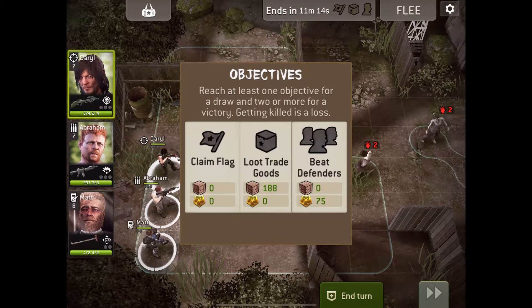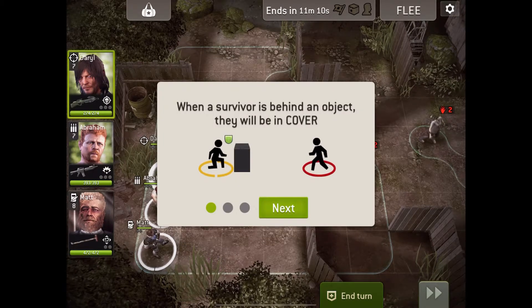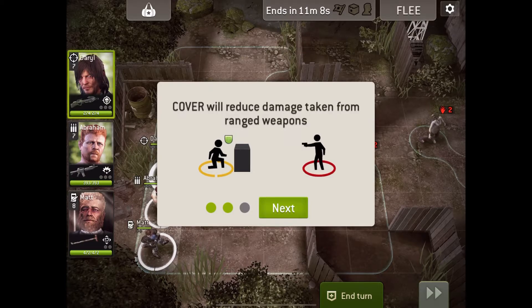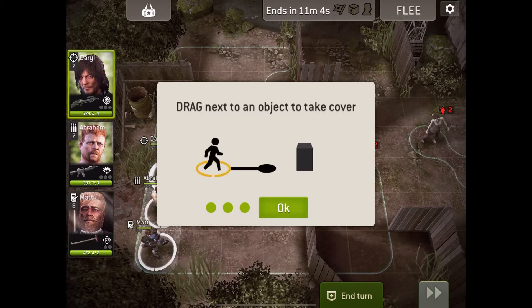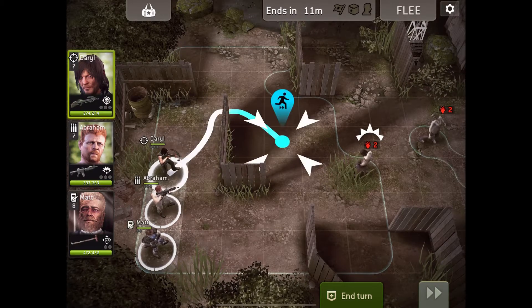It's the same layout as before but with harder zombies and harder people because we're attacking someone's base. When a survivor is behind an object they will be in cover — cover reduces damage taken from ranged weapons. Drag next to cover and they'll take cover.